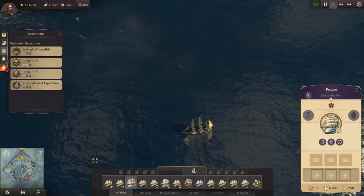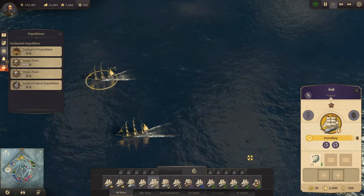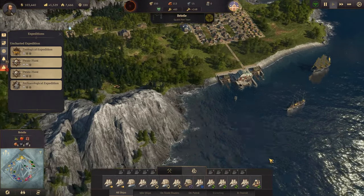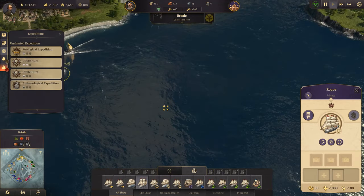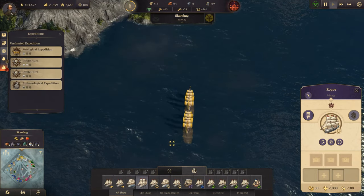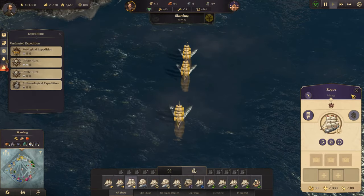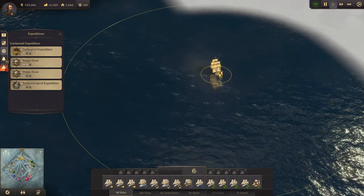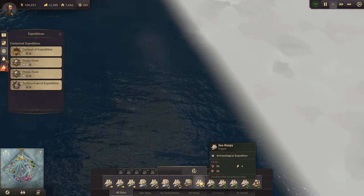Let's just leave it here for now. What are you guys doing - you are patrolling, okay that's good. And we do have a brigand just lying around here - that's actually okay. Let's tell you to escort that as well. And that's the sea harpy that's going on expedition - good.